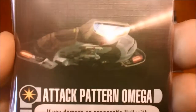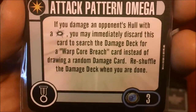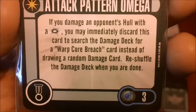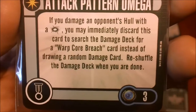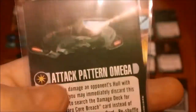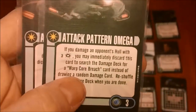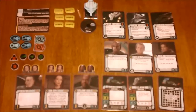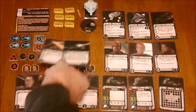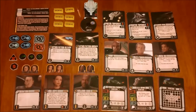The better of the two is Attack Pattern Omega. If you damage an opponent's hull with a critical, you may immediately discard this card and search the damage deck for a Warp Core Breach instead of drawing a random card, then reshuffle the deck. It's three points for Federation. Basically, if you get a critical hit it gives you an automatic Warp Core Breach on your opponent. You can only use it once a game, but you could get a lucky critical early on and give somebody a Warp Core Breach.